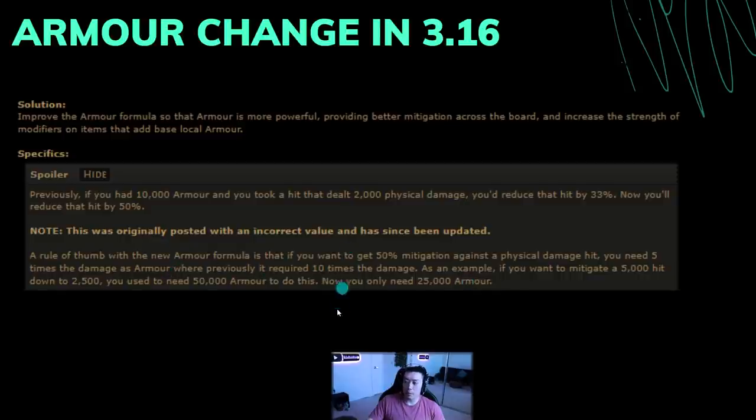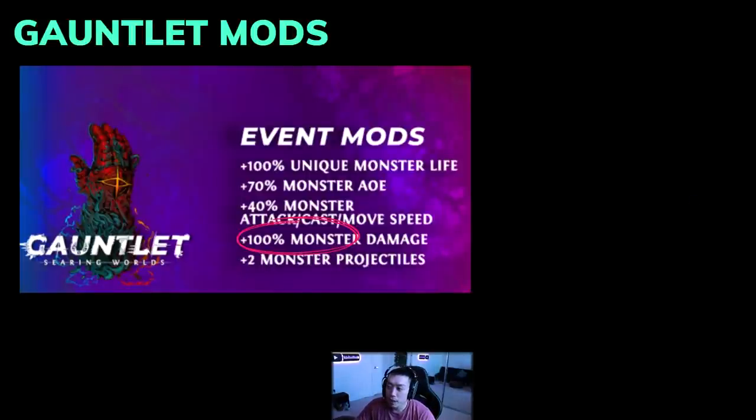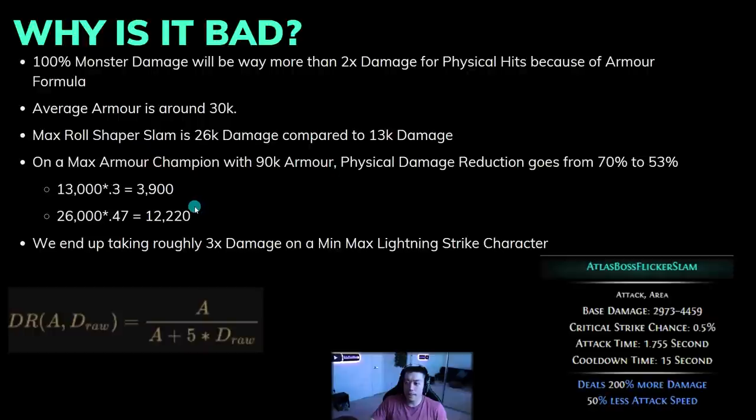Now why does this matter? The gauntlet has this one mod I want to highlight: 100% monster damage. In most situations, 100% monster damage is pretty much just double damage since you won't be running maps with extra monster damage on top of it. But 100% monster damage will actually be way more than double damage for physical hits because of the armor formula.